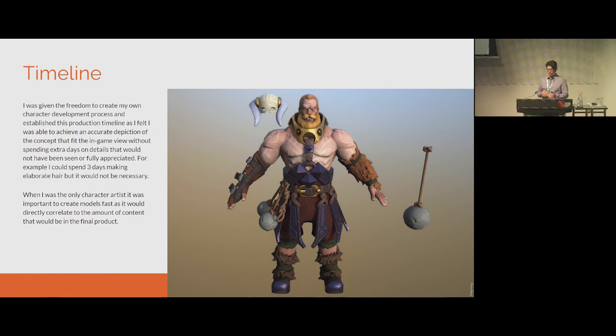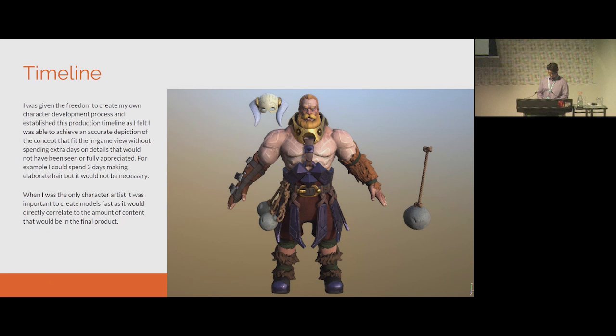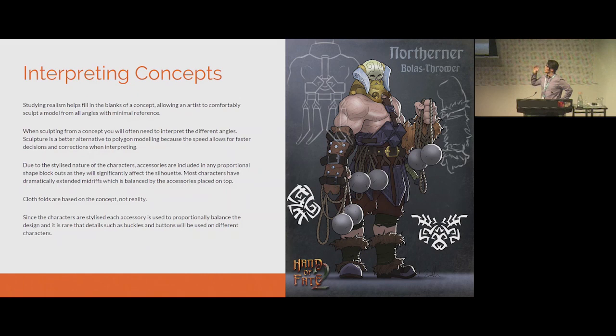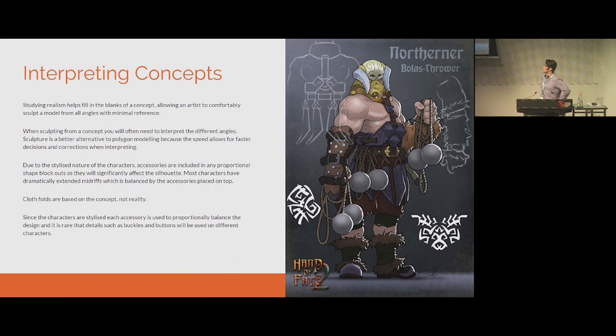This is a render in Substance Painter of that character, and here is the concept for that same design. For interpreting concepts, anything you don't see on the concept — studying realism is usually the best way to fill in those blanks. I can know exactly how a character's back is going to be from knowing generally what backs are sculpted like. I find sculpture is a better alternative to polygon modeling because it's so fast — you're always interpreting and making decisions really quickly.